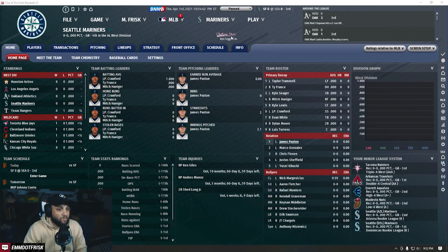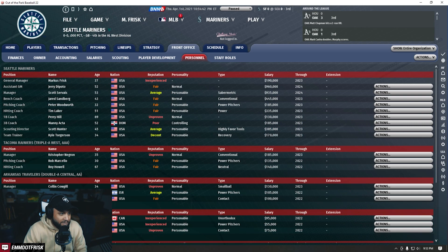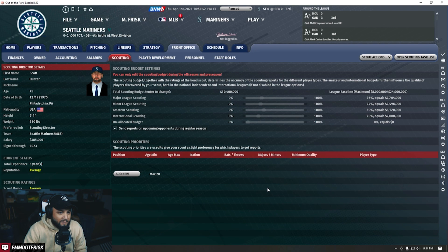We're already at opening day. There's me of course as GM, we've got an AGM, we've got Servais as our manager, and then coaching down the board. We're putting a lot onto them. I like to go a little bit harder on amateur scouting - we got that at 30%. Owner-wise it's still Stanton. Look at his expectations - he wants us to be .500. That's actually not that crazy.